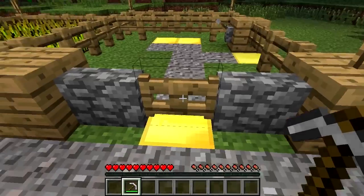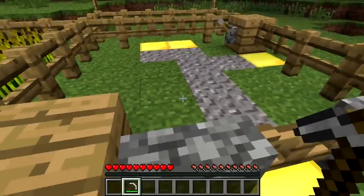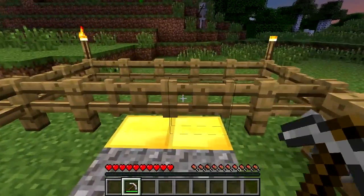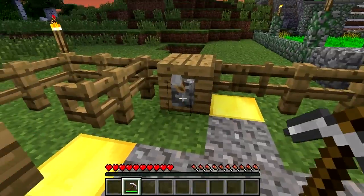They will automatically connect to fence blocks to make a seamless barrier around your farm, although two gates together still look like two separate gates that'll act as one. Like doors, they can be operated by redstone, and also of course when right clicked.